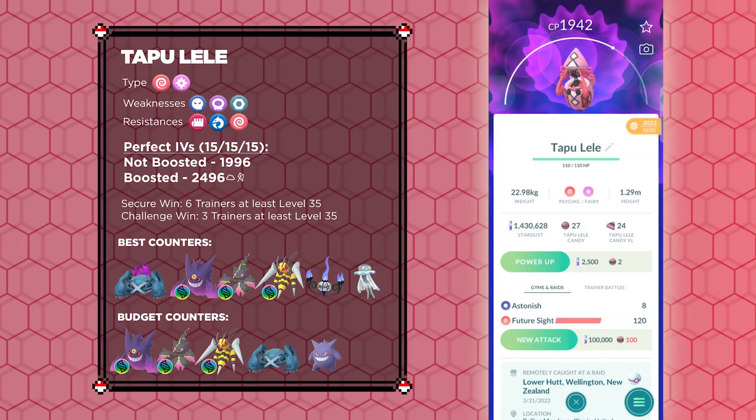The top counters you should consider bringing are Shadow Metagross, first and foremost. These are currently available thanks to Shadow Beldam encounters being a reward for defeating Sierra. However, you will spend quite a lot of Stardust and Candy in order to get them to a high enough level. You will also need Shadow Metagross with Frustration removed and with the Community Day move Meteor Mash. Therefore, this will be quite pricey in order for you to have the most ideal team. IVs don't matter too much on this Pokémon, since the Shadow damage bonus is so high compared to even a perfect IV non-Shadow.